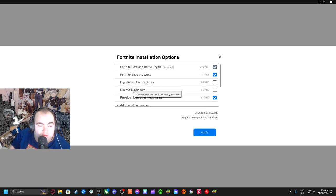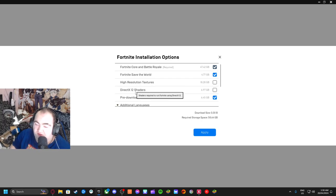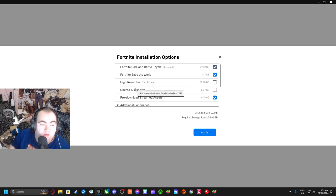I turn off DirectX 12 shaders. I had this off before I found this tip, but I used to play with it on for a long time. Turn this off because for me I don't really see any difference. It's high resolution textures — trust me on this. Yes, the quality is better, but from when I first changed these off, I don't really tell the difference much. So turn this off, and if you don't have Save a World or anything, just press Apply.